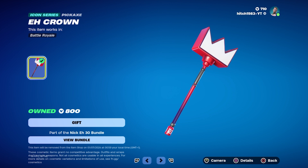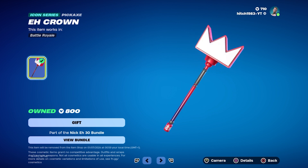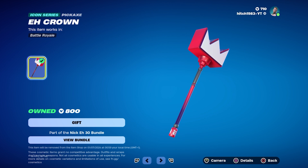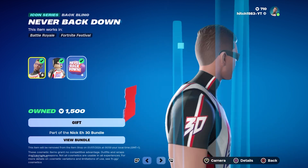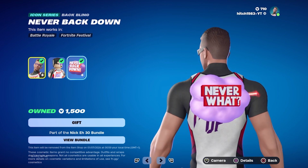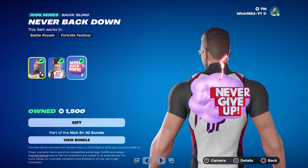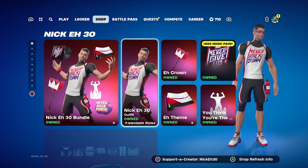Apparently it says 'A-mazing' every time you pickaxe someone. Now that you've seen that, I want to go onto the back bling — which apparently at 100 HP says 'Never Back Down,' under 50 says 'Never,' and under 25 says 'Never Give Up.'